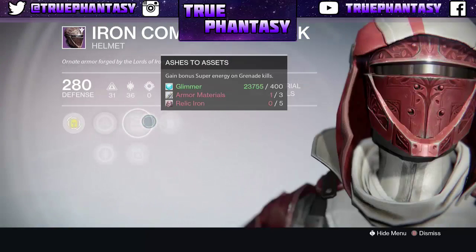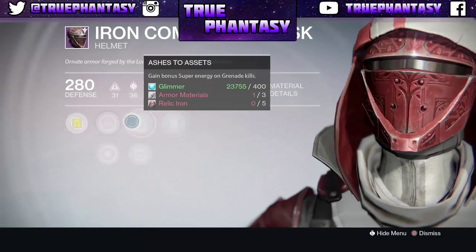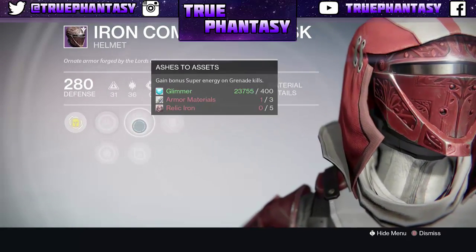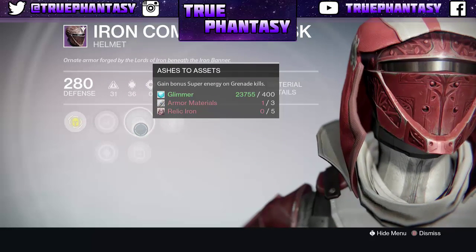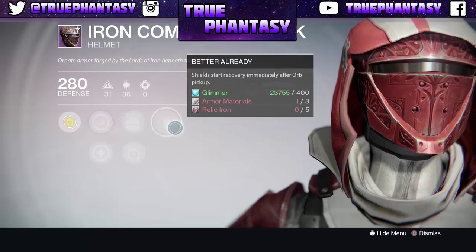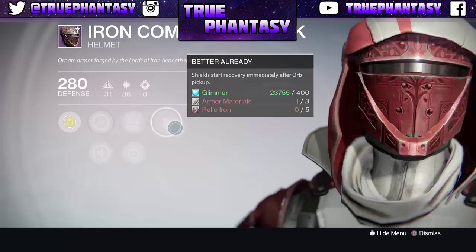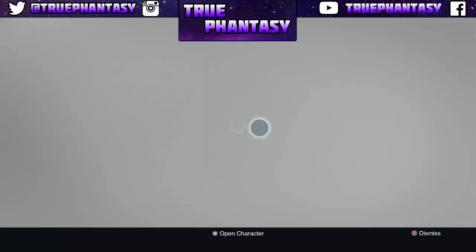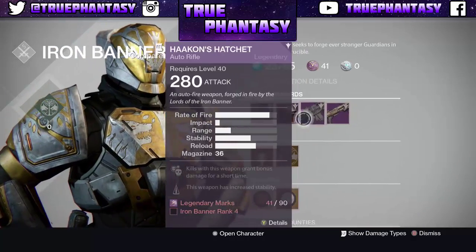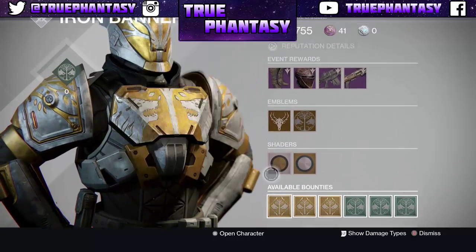The Iron Companion Mask, which is the helmet, looks really awesome — I really like it. It has intellect and discipline, ashes to assets — and better already. So it's pretty much the same thing as the warlock one, and it looks really cool. I'm going to for sure be going for that if I ever have time to.